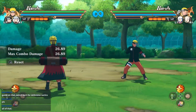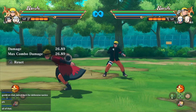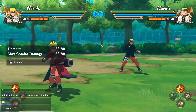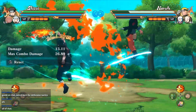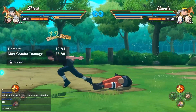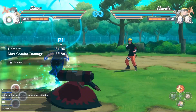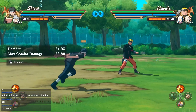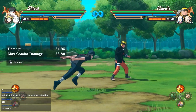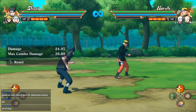But there is actually another type of infinite which doesn't require crumbles, because every character in the game does not have them. For instance, Shisui — every string he has does not have a crumble effect. As you can see, no matter what I do he doesn't have the knockdown, but that doesn't mean you can't use infinites with characters like this, because you can find them in their combo strings.